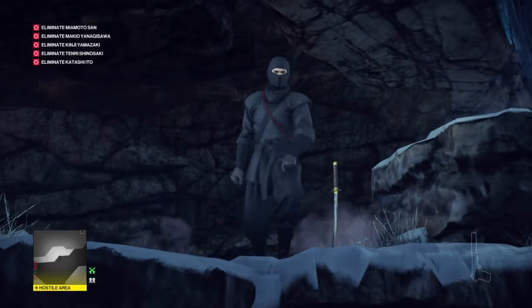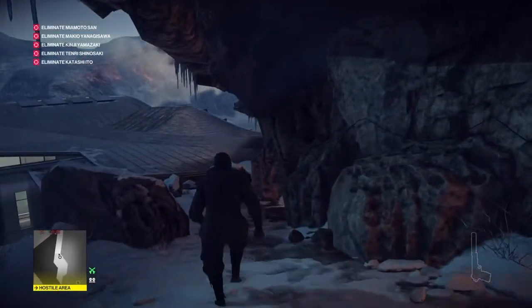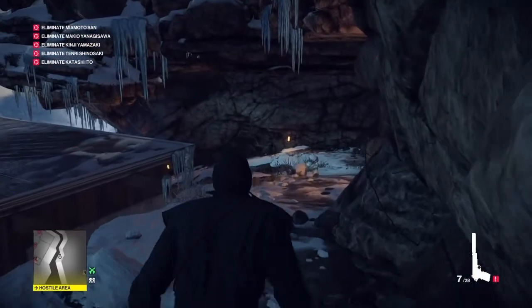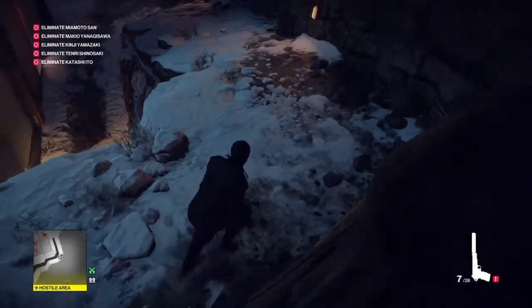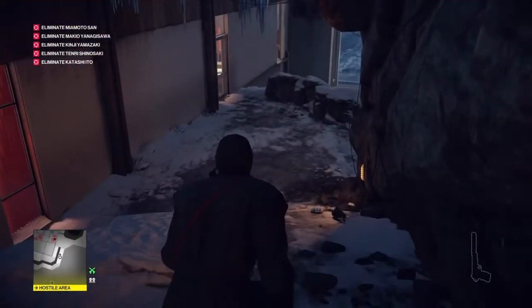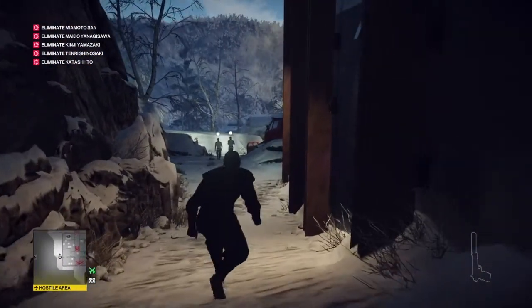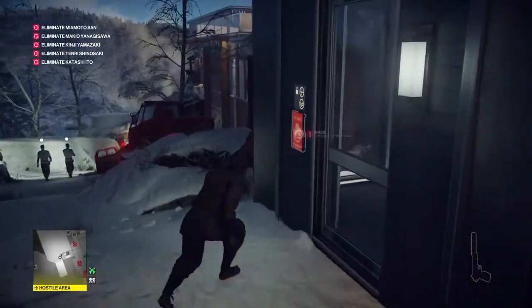Right from the start, what we're going to do is make our way down the mountain path and pull out our silenced pistol. When we get to the bend in the mountain path, we have hopefully paused long enough at the start that the two patrolling guards are moving away. We're going to shoot the camera that's just below us and continue down the mountain path all the way down by the side of the hospital until we come to a locked door just on our right.